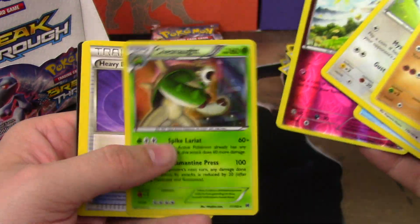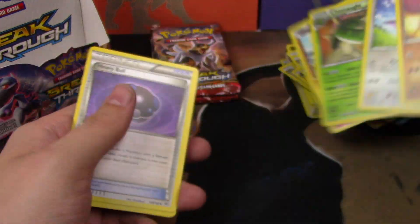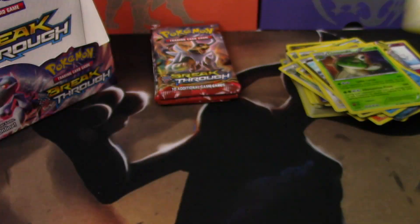Flabébé and a Chesnaught Holo Rare — very nice. Floatstone, that's a good one.